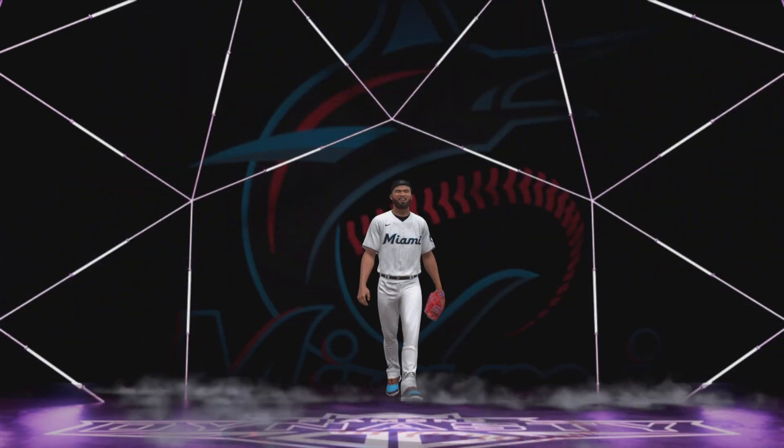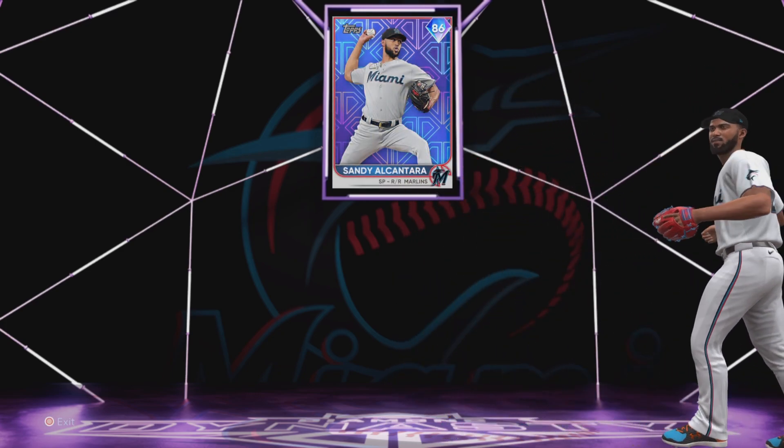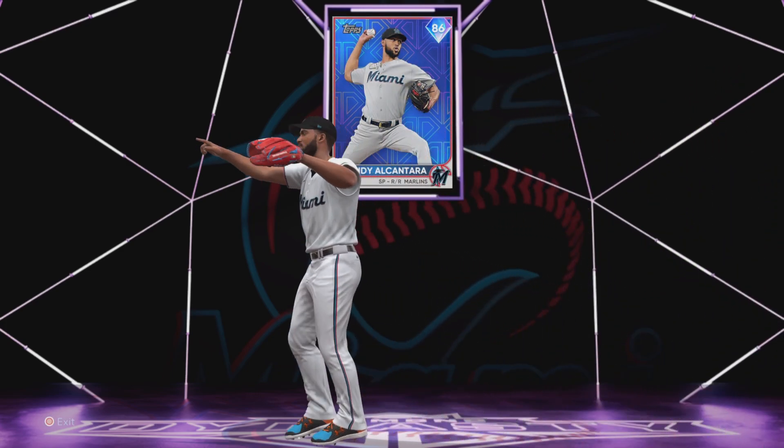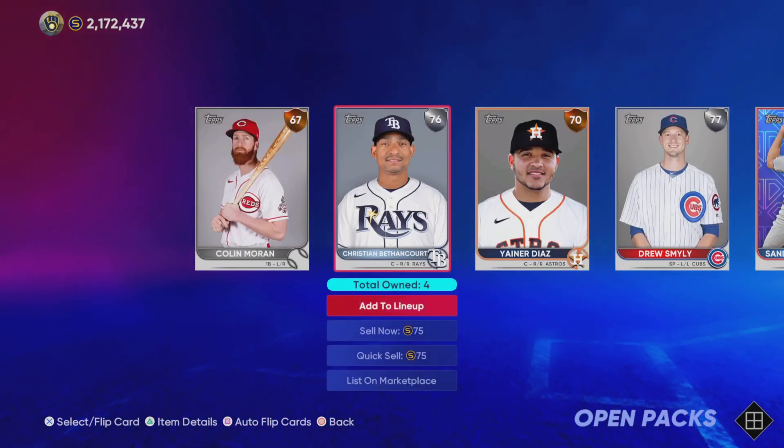I think that will change here — the Marlins. Okay, that's probably Sandy. Yep, Sandy. And I'm actually surprised that Sandy's only an 86, because he's a Cy Young winner. An 86 is kind of disrespectful, if I'm being honest.